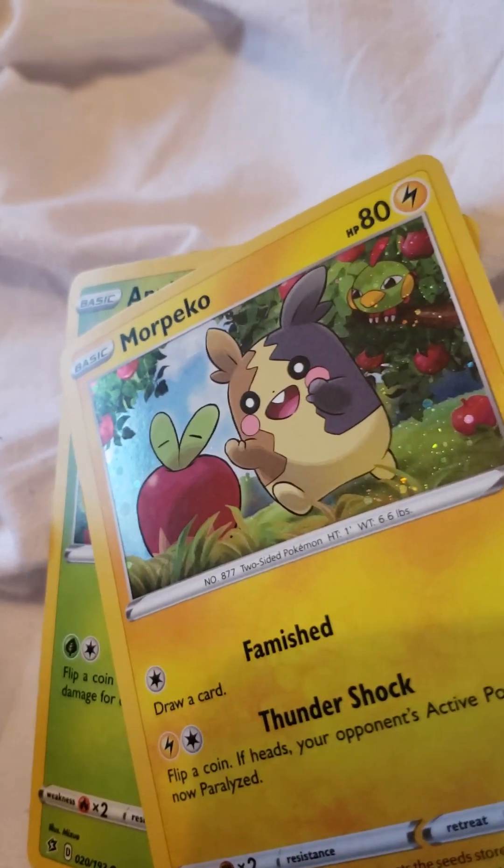We got a card that's normal and we got a shiny Snorlax. And then we also have two bags of surprise cards — these look really good, let's do it! Each one I think has three inside.